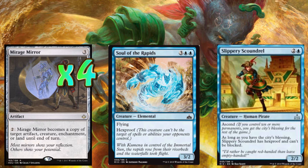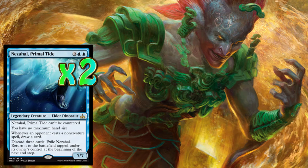In case you were thinking there weren't enough creatures in our deck, I've decided to put two of these bad boys in there — and that's Nezahal, the Primal Tide. Yes, it costs seven — two blues and five others. This legendary dinosaur is a 7/7, and when he enters the battlefield he can't be countered. When he's in play you have no maximum hand size, and whenever opponents cast a non-creature spell, we get to draw a card — another draw mechanism. On top of that, if we've got too many cards we can discard: third ability, discard three cards and we can return Nezahal to the battlefield from our graveyard tapped.